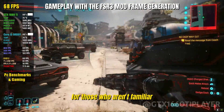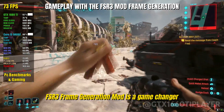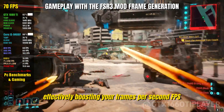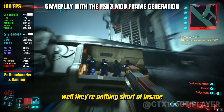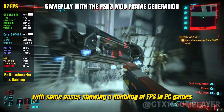For those who aren't familiar, the FSR 3 Frame Generation mod is a game changer. It's designed to enhance your gaming experience by generating additional frames, effectively boosting your frames per second, FPS. The results are nothing short of insane, with some cases showing a doubling of FPS in PC games.